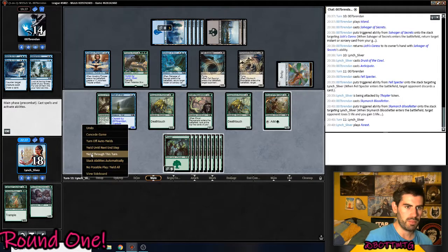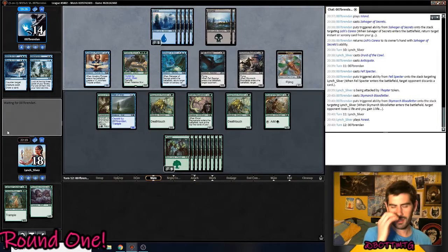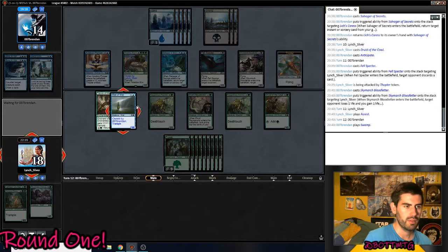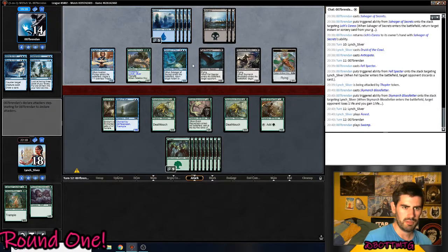I'm playing the land out because... why am I doing that? This is just going to trade with this. It's a pretty bad trade. The reason I'm doing that is because if he has a Rot Mind or Felspector, I'll lose two life. Going to lose to Flyers here.